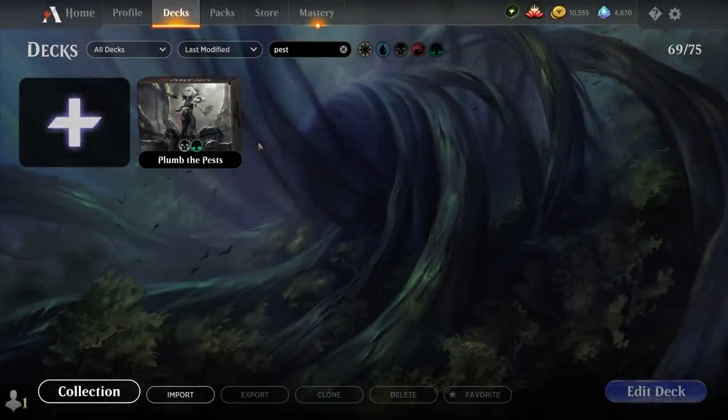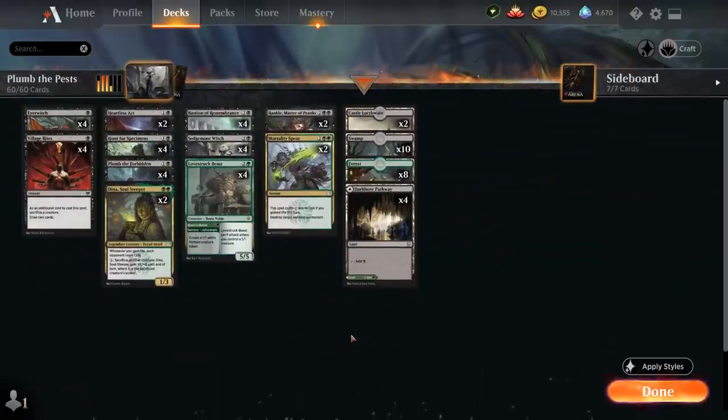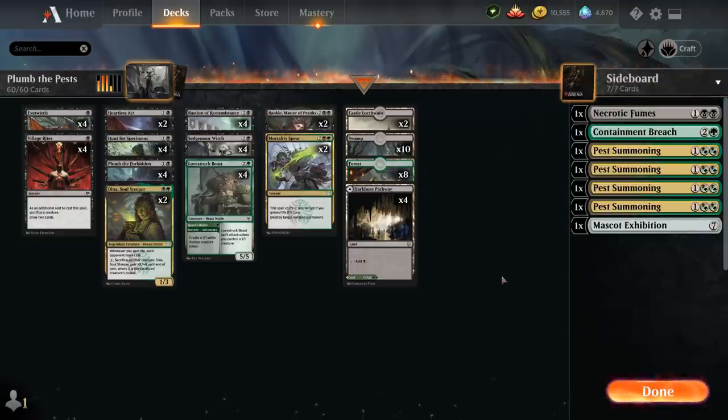Hello and welcome to another Standard Games video. Today we're taking a look at a Black-Green sacrifice deck titled Plum the Pests, as voted on by my supporters on Patreon. The deck features a ton of new cards from Strixhaven, including cards with the learn mechanic, so we've got a sideboard to potentially learn from.